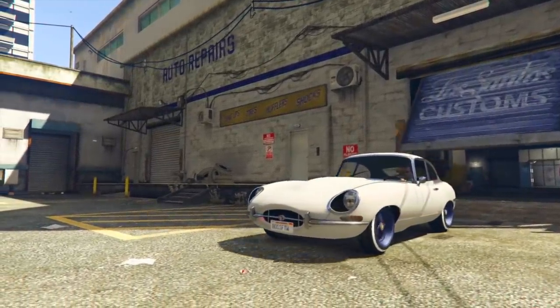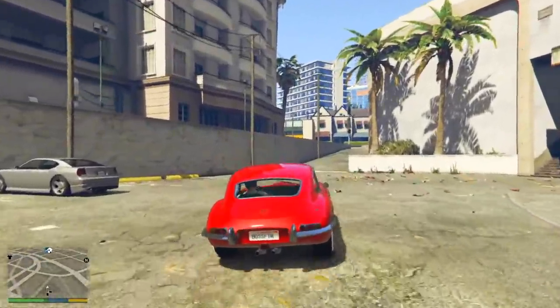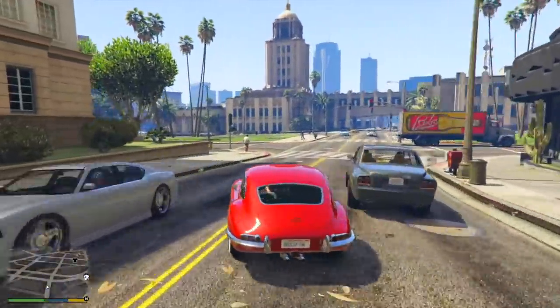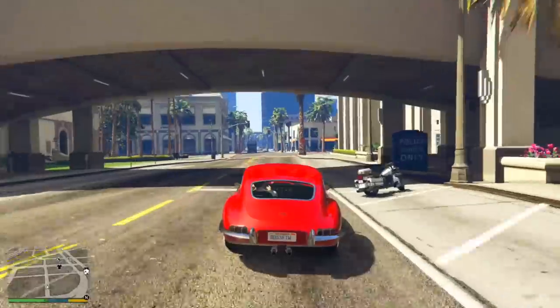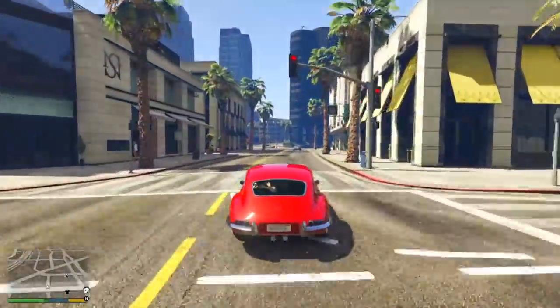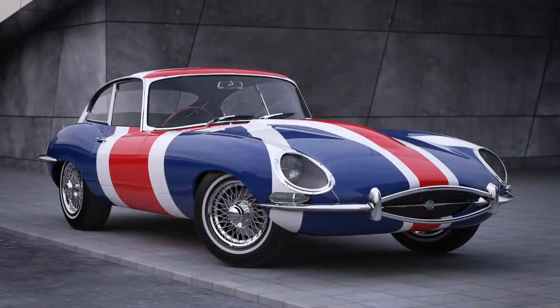There are actually two variants of this mod that I have installed today. One of them is a more classical look, which you guys are seeing right here. The other version is more of a beefed-up modified version. And of course there are going to be liveries on here — Rockstar will be adding liveries to this car. I can only speculate that one of those liveries is going to be wrapping the entire car in a Union Jack flag, very similar to what we saw in Austin Powers with his Jaguar. Rockstar loves pop culture references, and I guarantee that will almost certainly be one of them.